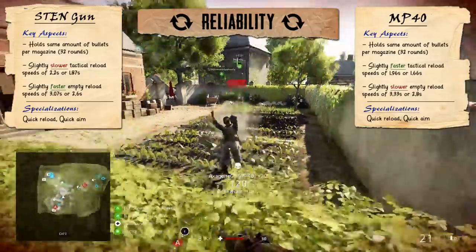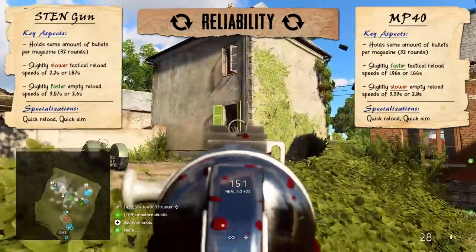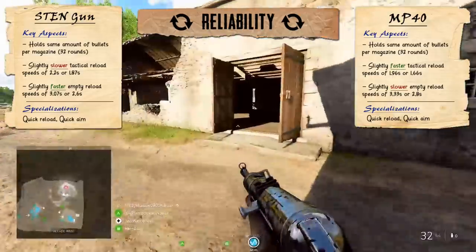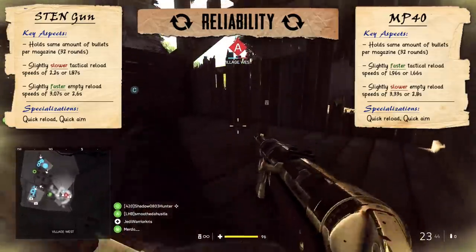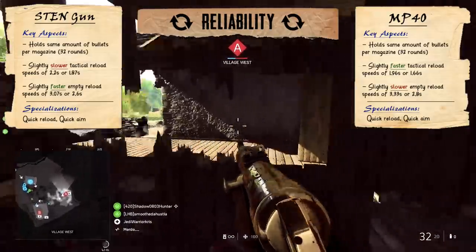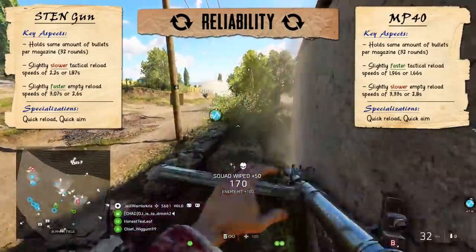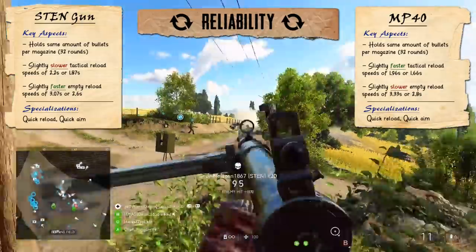Despite having the same ammo capacity, there are a few differences to point out when looking at reload speeds. The MP40 is going to be able to perform a tactical reload in 1.96 seconds, which is quicker than the Sten's tactical reload taking 2.2 seconds. So if you decide to swap those mags over while there's a round still left, which is probably most of the time, then the MP40 is going to be slightly quicker. But this is reversed when you look at the gun's empty reloads, because the Sten's going to be able to switch magazines faster if you've used up all of those bullets, with a full reload taking about 3 seconds as opposed to 3.3 seconds for the MP40. Because you'll be performing tactical reloads more frequently, the MP40's snappier tactical reloads are probably going to seem more useful in most cases, though you're going to be a tad less vulnerable with the Sten if you deplete your magazine.